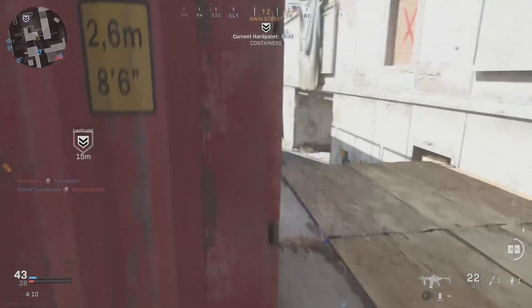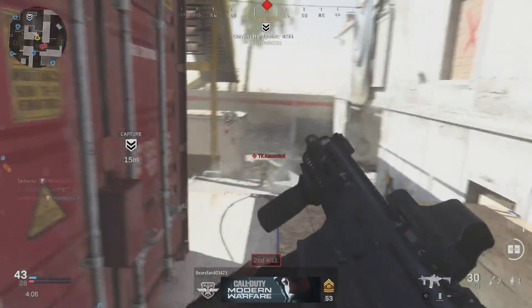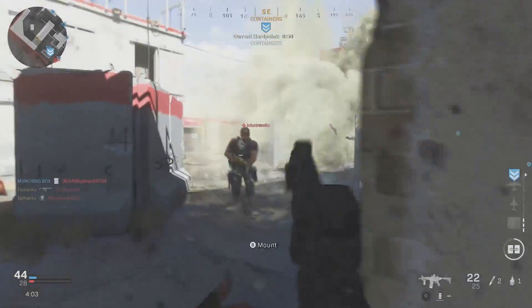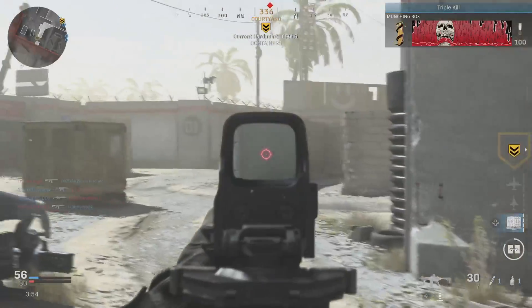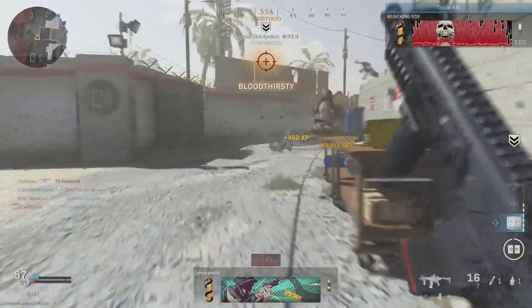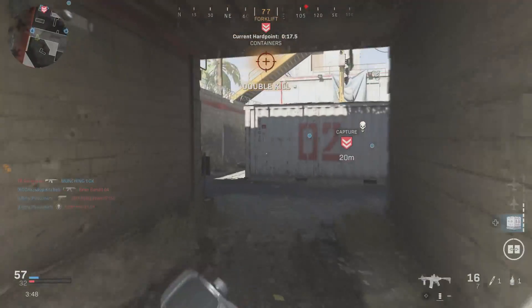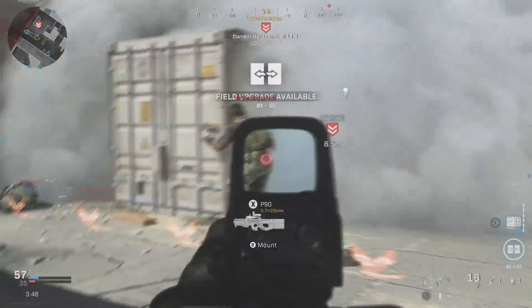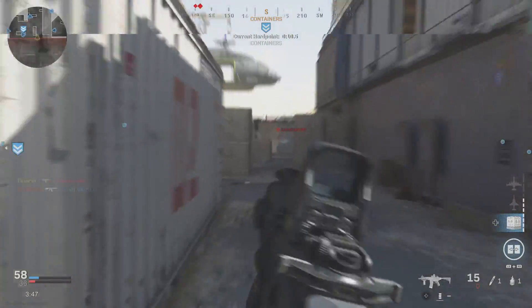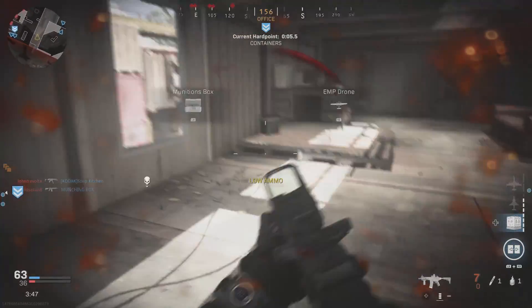It's going to have a little bit more recoil, but it's not as intense as the 458 because it's not as big a round. You still get 30 rounds. Honestly, I'd give this about a 7 out of 10, but that's because I'm not a hardcore player — I play core mostly on Shoot House 24/7 and I'm getting pretty good games with it. You just have to cater the build to the game, map, or your style.